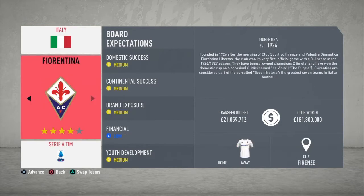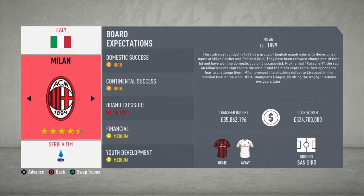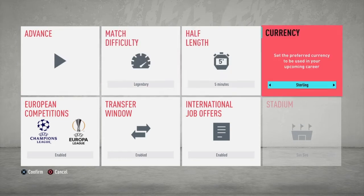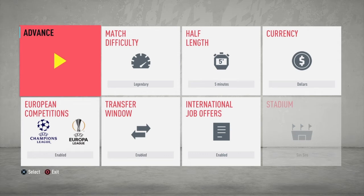I'll choose AC Milan — it's a great team with a lot of potential and great players to develop. They are a mid-level team, as we can see their transfer budget is only 35 million. We choose AC Milan on legendary, keep it on dollars, and enable the settings. We need to make sure AC Milan are not currently competing in any European competition — that's our goal, to get them into those competitions.